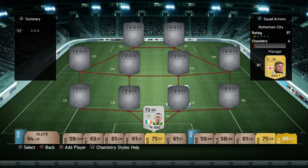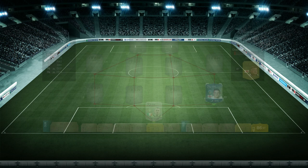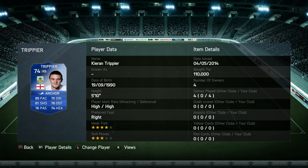At right back we have our first Team of the Season player, which is Trippier. We picked him up for 110k. I kind of overpaid slightly — I think he's around 100k on the market, which is the cheapest available. When I went to look he was 110k, so not bad, not a bad player.